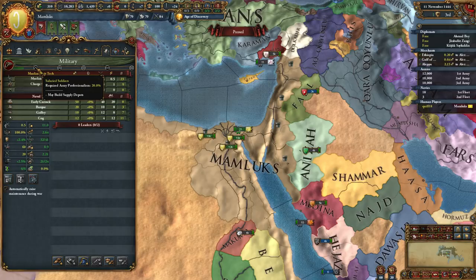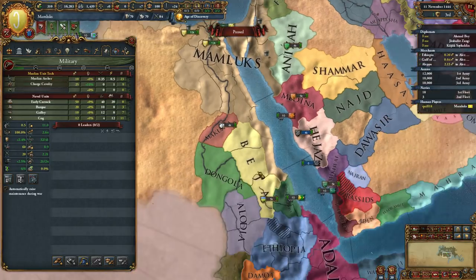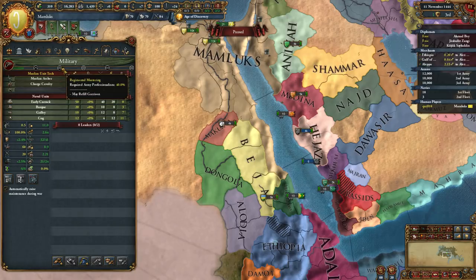You can build supply depots, which give supply in a forward area. You can refill garrisons, so refill your forts really quickly. You can regain manpower when disbanding - I've been asking for this forever. Partially because I played Vicky 2 before EU4, and in Victoria when you disband an army your manpower goes back in your manpower pool. Here, if you have a professional enough army, that's what happens. You regain manpower - though I don't know if you get all of it back.